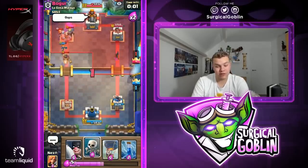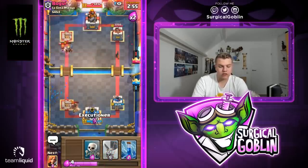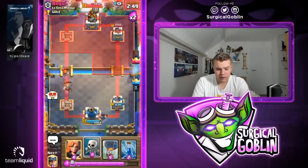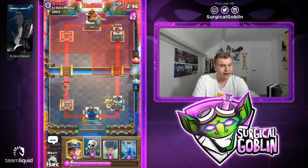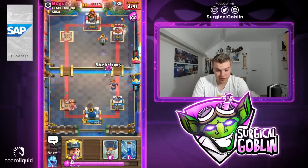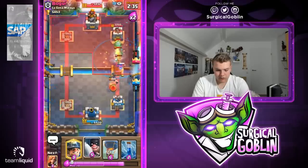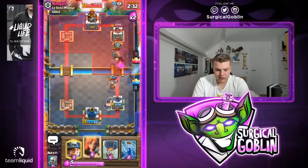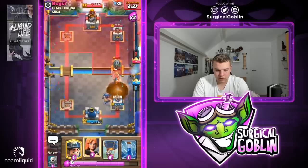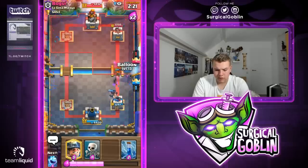He also went with a defensive hog rider so that's really good for us. He says oops — there was a big mistake on his part. Let's go with an executioner into the back and we're still in this game. I thought we lost it when he fireballed on defense but we're still in this. Super strange deck — on ladder you never know what you're going up against, in this case a prince hog rider kind of bait deck. Let's go with another tornado then executioner.